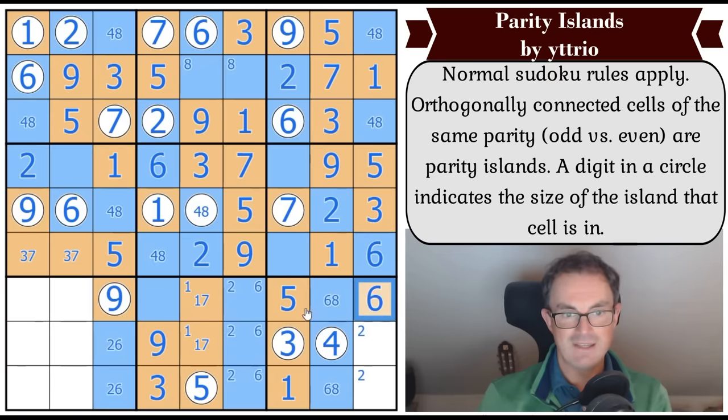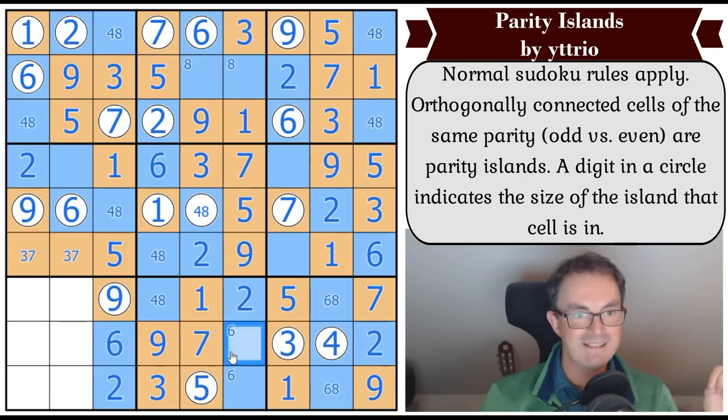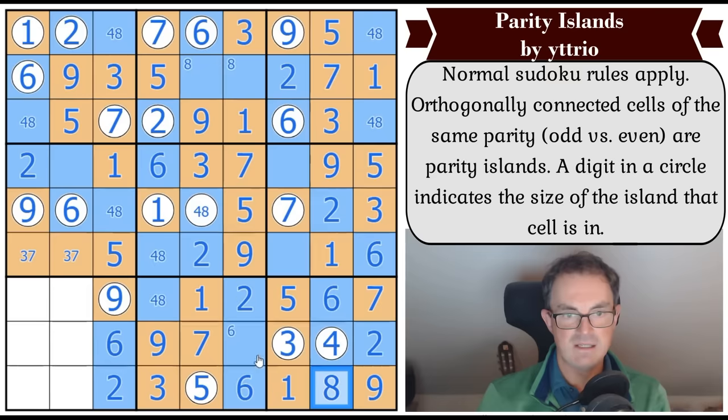That digit is seven - not nine, so that is seven. That's seven, that's one. One of these has got to be a nine and it's the bottom one. So that's nine, that's two, that's therefore odd, that's therefore even. This isn't two, so this is six - so that is two. That's a four or an eight. The six is useful - so that's a six, that's a six, that's an eight, this is four or eight.